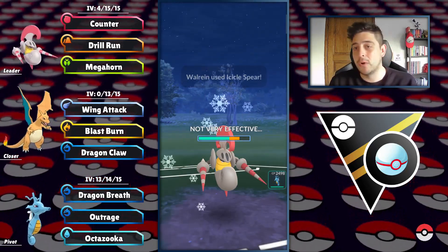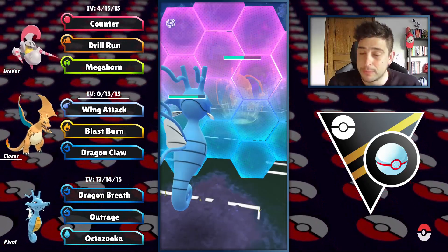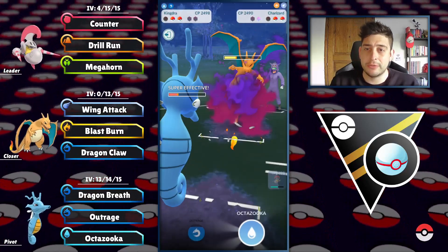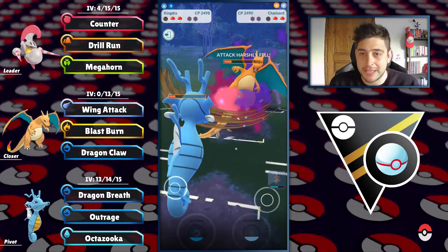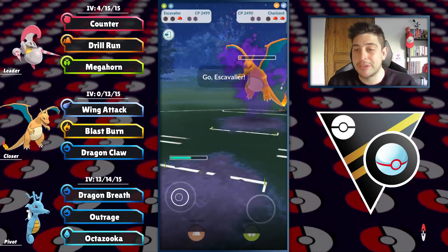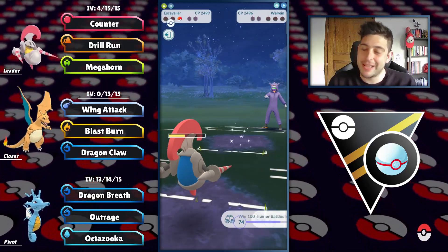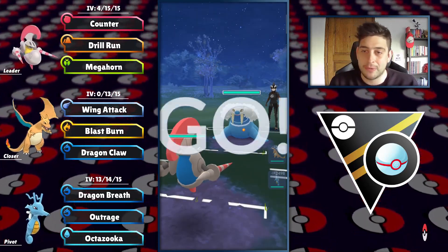We're gonna do a lot of work with our counters and the Drill Run against that Walrein while we're gonna block almost nothing. They go in with that Charizard — all we have to do is pressure this Pokemon. We can take a shield out of play. They can outspeed to the next one but we can survive even against a shadow Charizard because this is Ultra League — even bulky Pokemon like Kingdra can survive some hits. They get the attack debuff on the Charizard. Kingdra with the clutch debuff and we're gonna farm down. Can we outspeed to the Earthquake? Of course we can. This Megahorn is gonna connect for lethal damage and grab us a very nice win.